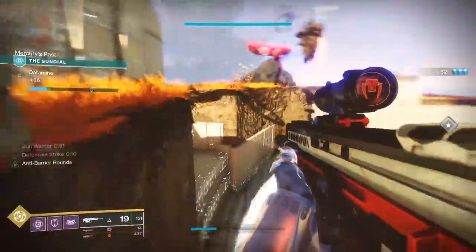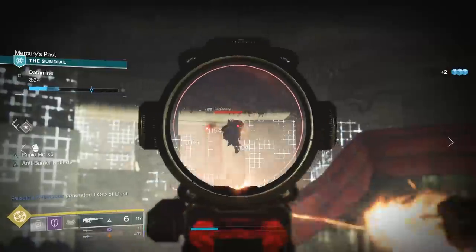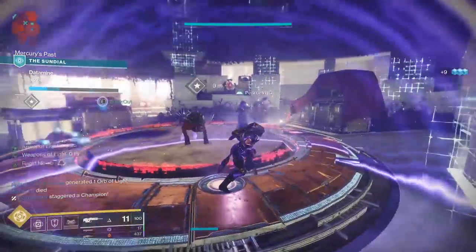Scion commanders need to be melee killed to continue. A boss will spawn after the plate is captured. After that first plate, you'll have 2 more plates to control, both with bosses at the end, where the team needs to split apart. The same mechanic applies, but it's harder because you're split into groups.